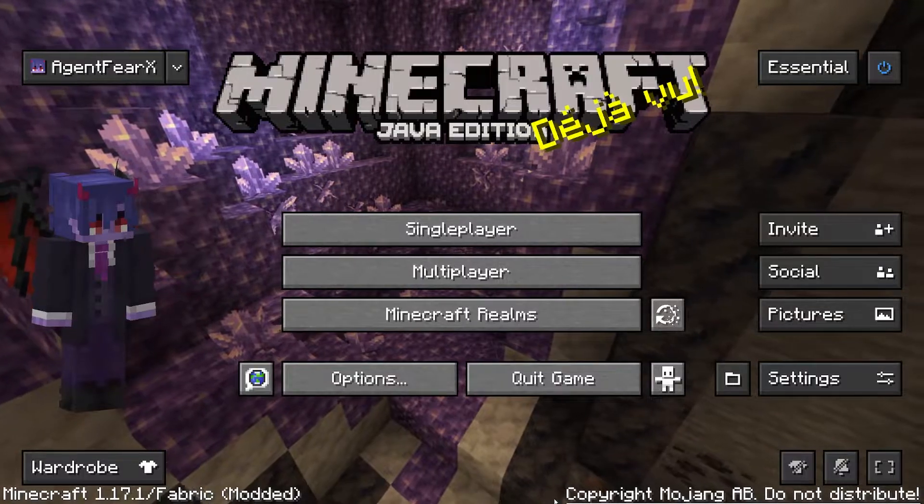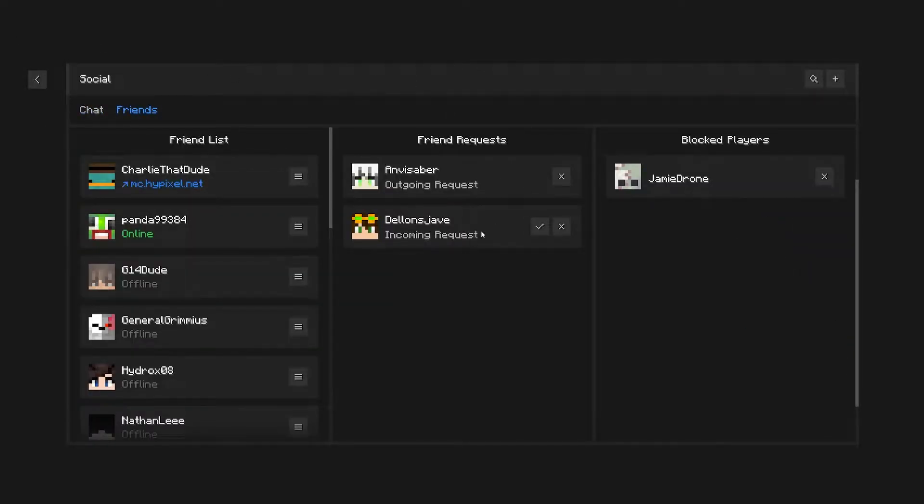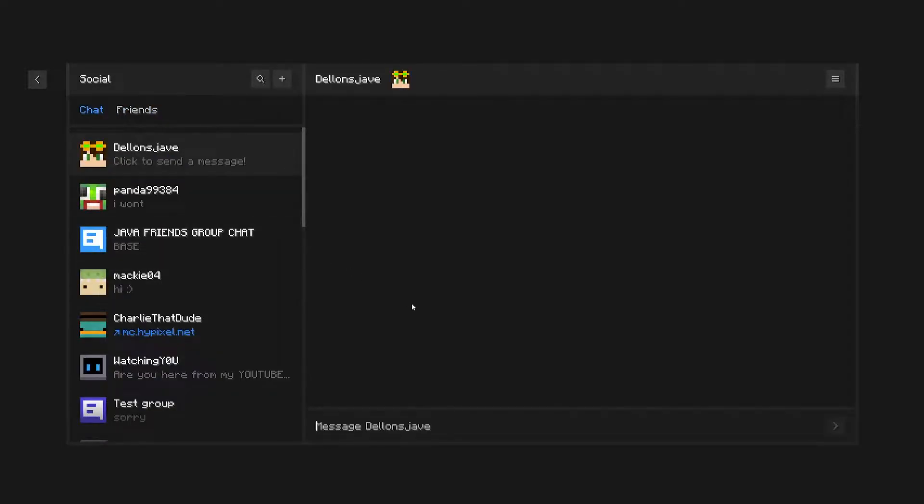And this is how you would add a friend, or how a friend would add you. They would enter your name and send you a friend request, you would receive an incoming friend request and accept it. And then after that, you can start chatting with each other and form group chats, as you see here in the footage.